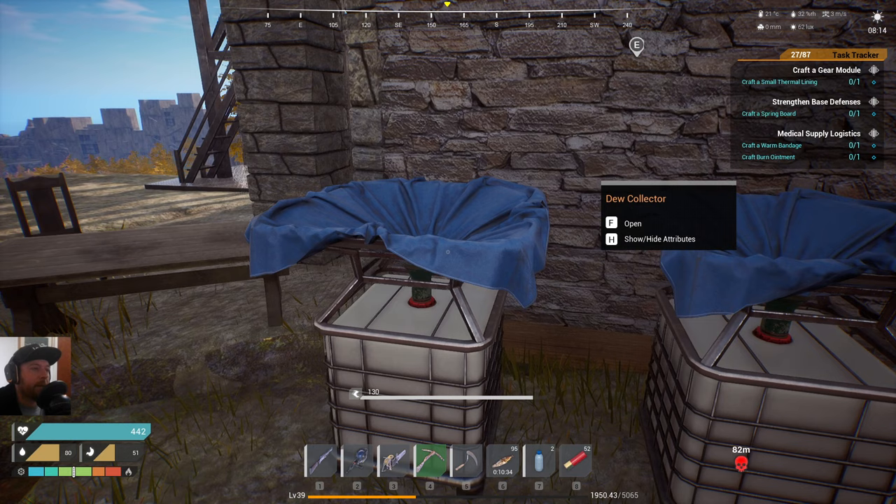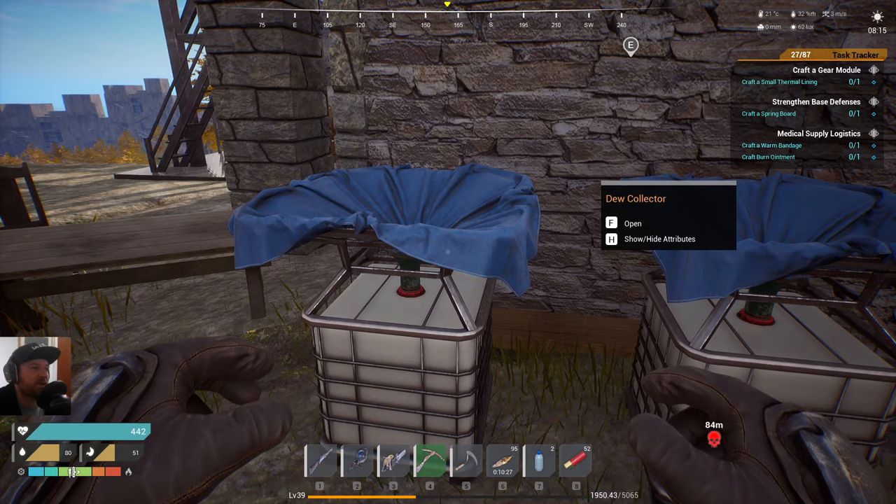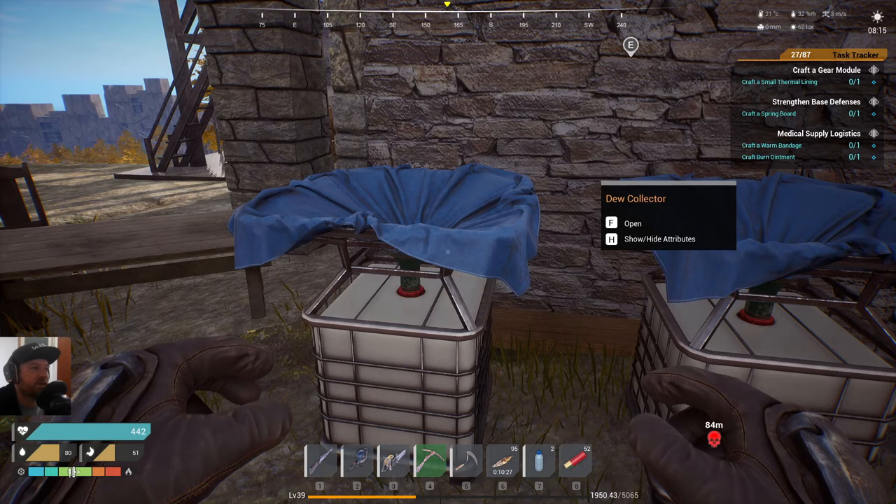Second tip: as soon as you can, put down dew collectors. They generate water so fast that you'll just never have to worry about water again. They're pretty cheap to make also.